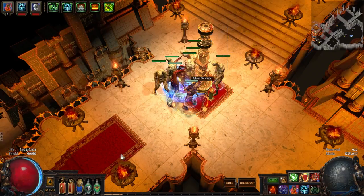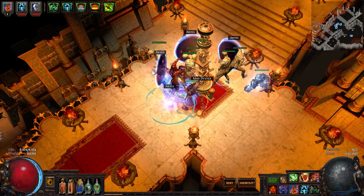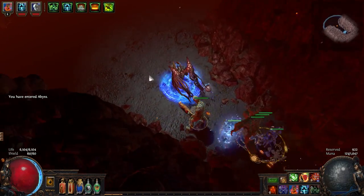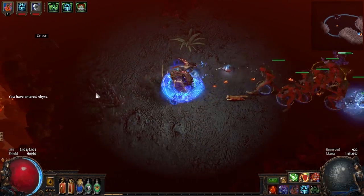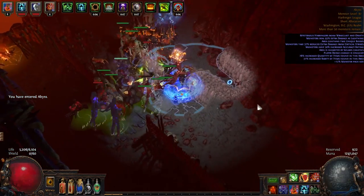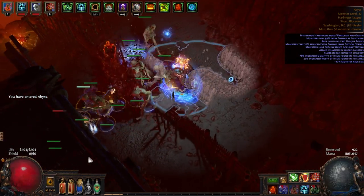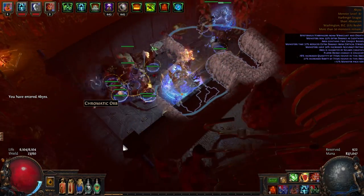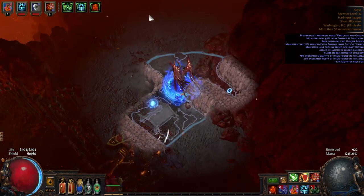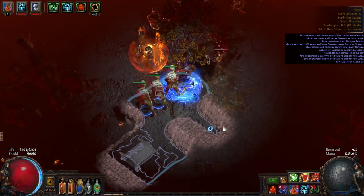This is a Summon Raging Spirits and Zombies build — a combination of both. I had a really nice Summon Raging Spirits build last league and really wanted to relive the glory of that, but they nerfed Necromancer pretty substantially. ES was also nerfed to the ground, so I just made do with the best I had.